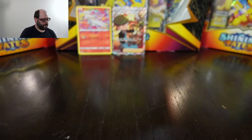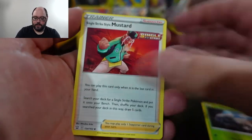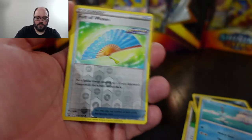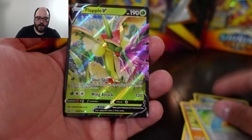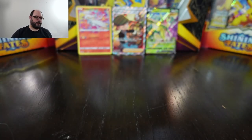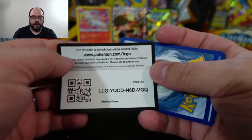The first Battle Styles pack gives us a Frostmoth — the code card had a badly bent corner, thank goodness it was just the code card. The pack also contains Vikavolt, Zubat, Remoraid, Onix, and a Flapple V. So the Urshifu collection boxes are officially on the board! Considering how common the Reshiram is, I would consider the Flapple V at least of equal value. The Bird Keeper is really carrying it for Shining Fates right now.